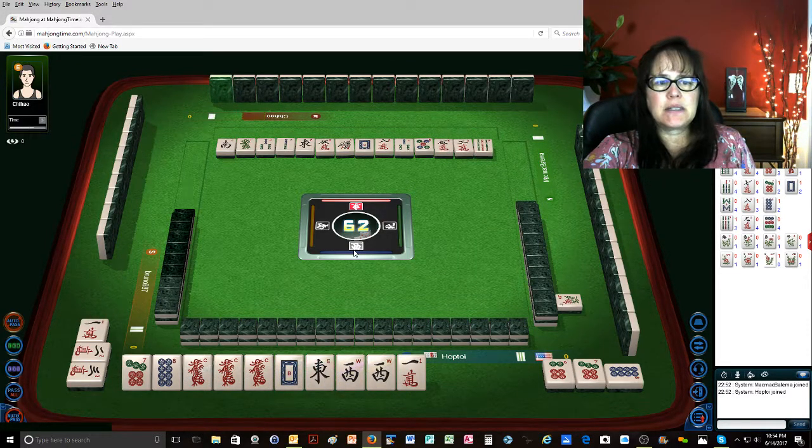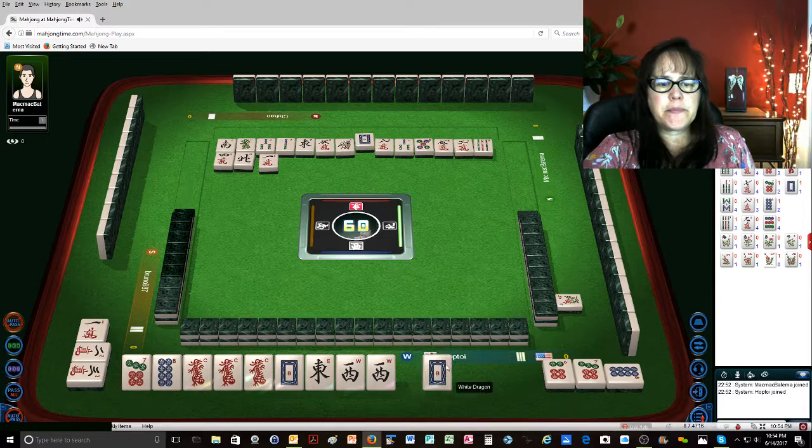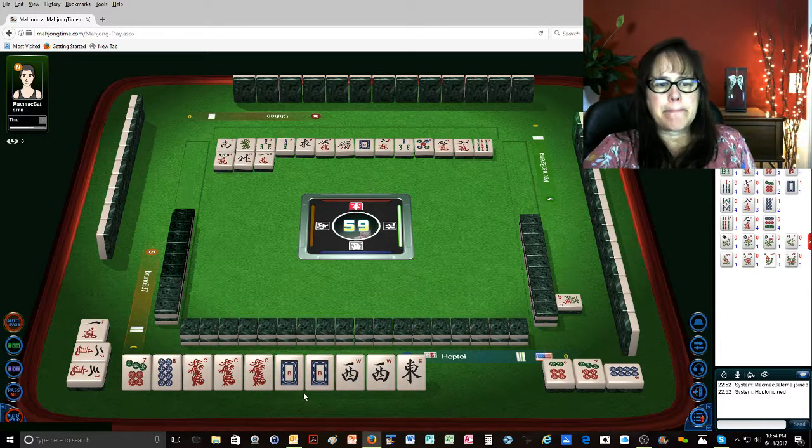This is our wind. Four characters. East, south, west. North wind — keeper. One character, hopefully we can pung that. Nine dots. Pung.